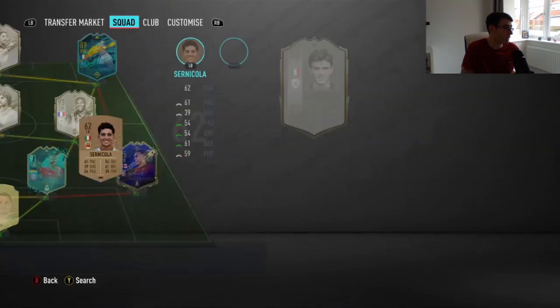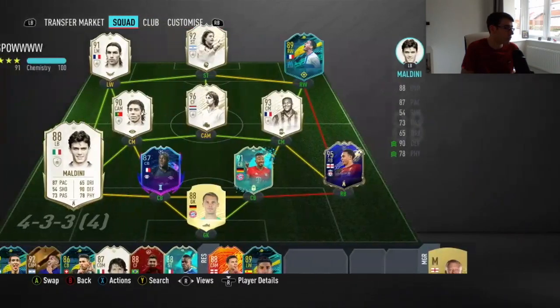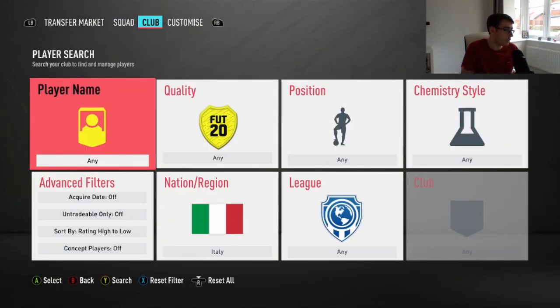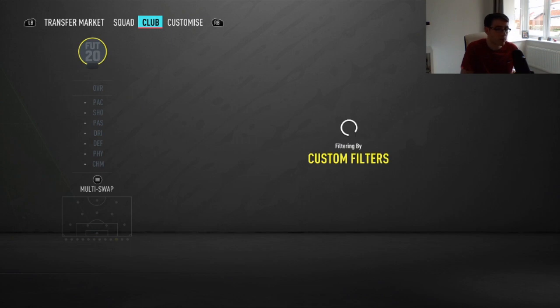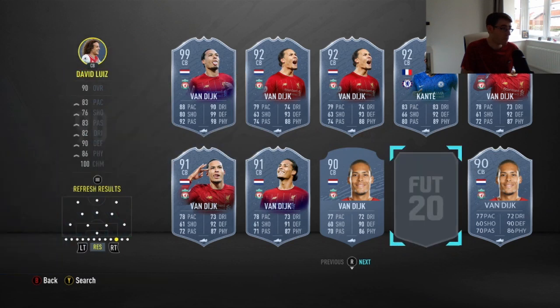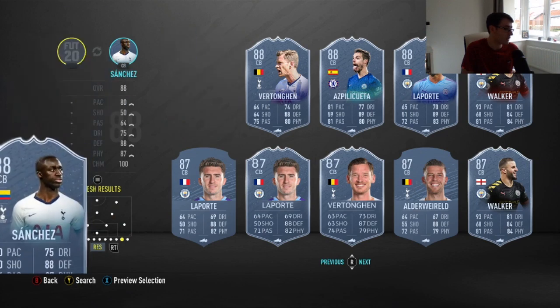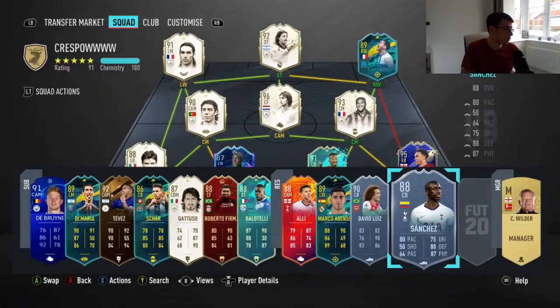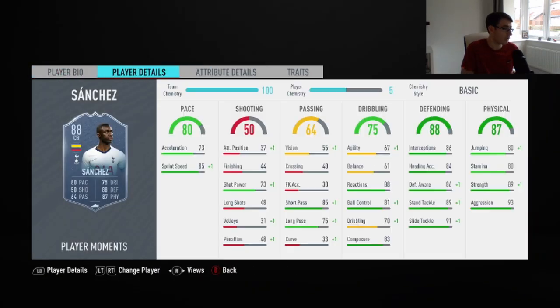I want to also look at a few other centre-backs from the Premier League. Obviously the Virgil van Dijk flashback — I want to have a look at him. Sanchez had an SBC card too. Sanchez has got average passing, good work rate, good height, and only 6 more stamina than Ogbonna — so actually the stamina difference isn't that much of a problem at all for the Ogbonna card.